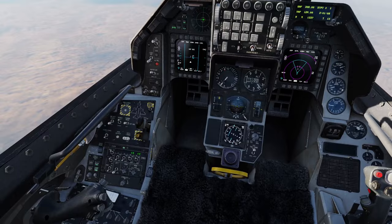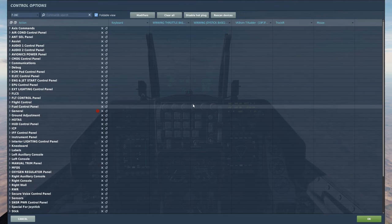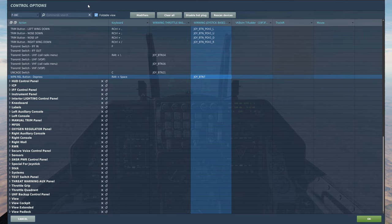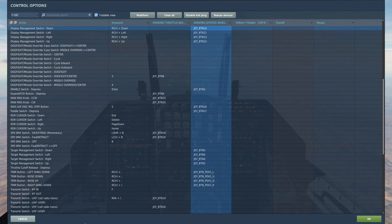We will be using the targeting pod a bit to find targets, but mostly it's going to be done with the weapons page and designating targets like that. Like with the GBUs, we're going to need a field of view button, our radar cursor switch and axis for that, weapon release, and you can use missile step if you have multiple. We'll also need DMS switch down to make our various MFD pages SOI — sensor of interest — and target management switch up to designate targets.